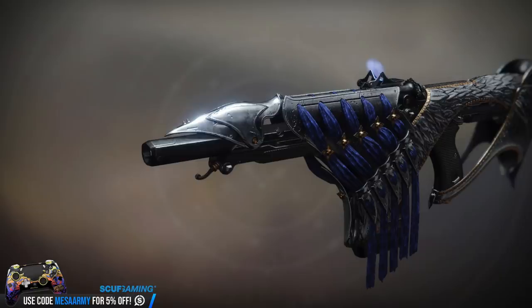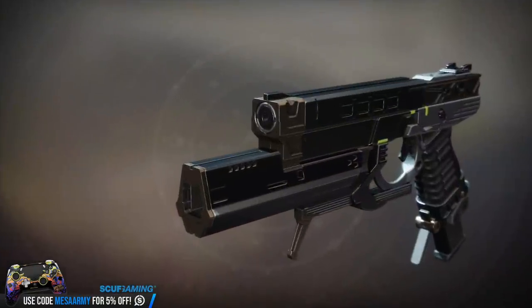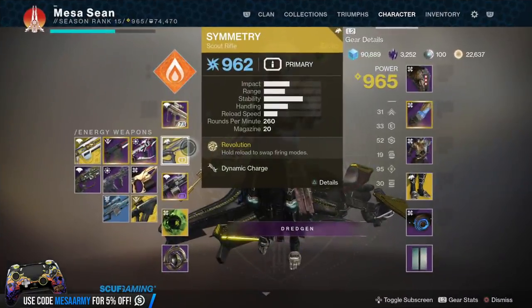Let's move on to exotic weapons. We have an exotic fusion rifle called Bastion, the Symmetry exotic scout rifle, and an exotic sidearm called Devil's Run. Bastion is going to be an exotic quest we'll get on January 28th. The main perk is Saint's Fists — charge to fire three spreads of kinetic slugs — and the secondary trait, Breakthrough, means a portion of this weapon's damage bypasses elemental shields. Symmetry comes from Season rank-ups, available at rank one on the premium track, and it's an exotic arc scout rifle.